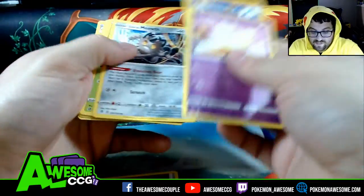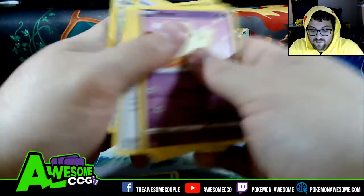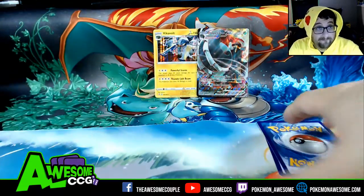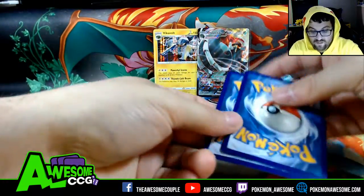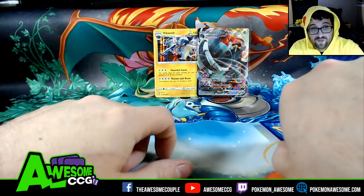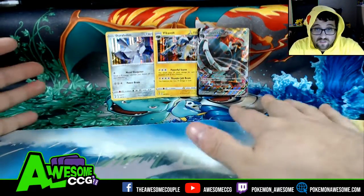We're going through here: Wacky Farfetch'd, Meowth, Canopy Flare, Corsola, Scoop Up Net, Shot and Charge, a Bug — that's what you get there. And then Zapdos is your reverse, and your rare for this video is Duraludon holo.